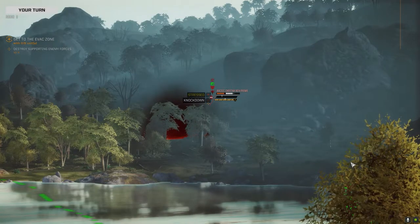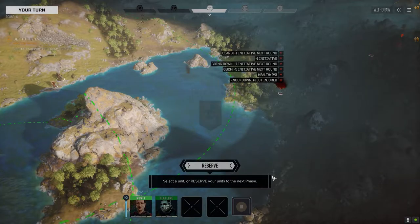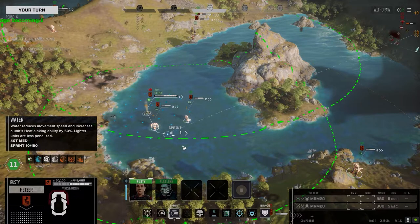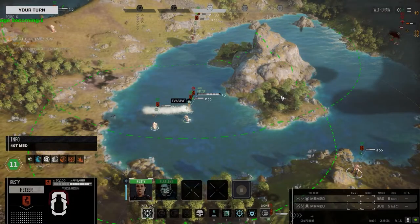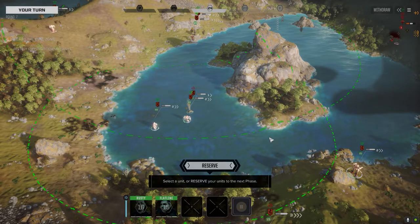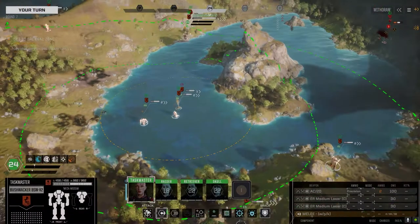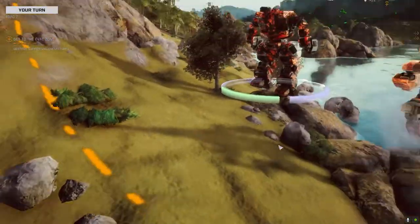What bothers me is the charge attack specifically. The kicks hitting the legs — perfect. Punches to the upper body — perfect. But the charge attack doing massive damage is pretty much what it was on the tabletop game, right? If you got charged, there's a good chance you could get knocked over or pushed back a hex. I think what really bugs me about it is that if you watch both instances where my mechs went down, the mech ran past me, turned around, and hammered me in the back and killed me.